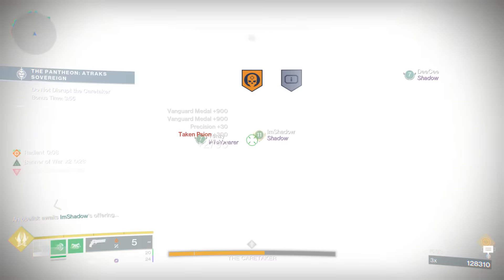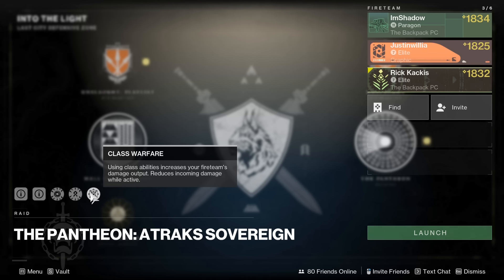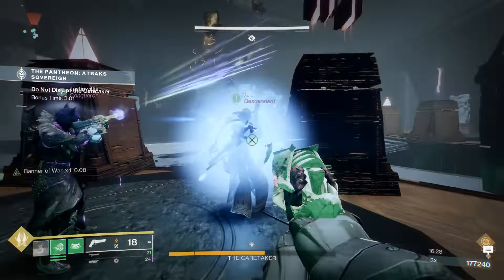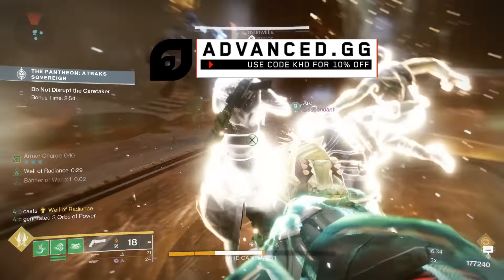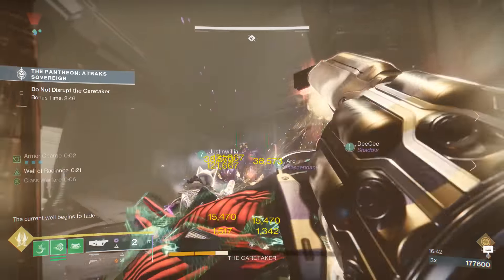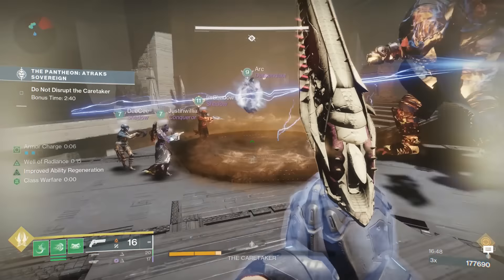And that's because you actually gain access to elemental surges. Both Void Surge and Strand Surge are active, as well as a new modifier, Class Warfare, where using your class ability is going to boost your damage and reduce your incoming damage. So when you're DPSing bosses, you have a 20-25% void weapon damage boost. I'm going to throw on my Edge Transit heavy grenade launcher and absolutely dump truck these raid bosses. And that's going to be a significant advantage over trying to do this with no modifiers in a normal difficulty raid, even though you're at a five light level disadvantage.